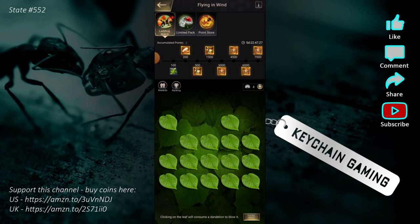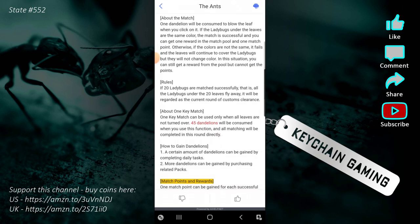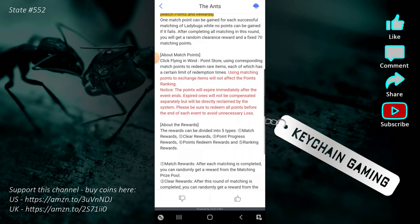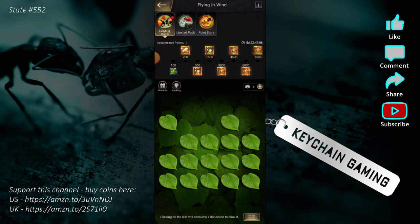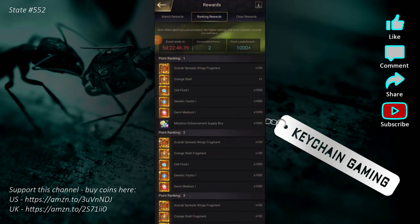This is especially important if you're a free-to-play player and not spending on this. As you match, you gain points, and after you complete a page you're given additional rewards. Looking at the rewards: there's a normal pack with some resources, a rare prize pool pack giving insect shells, creature remains, and honeydew, and then a chance at an extraordinary prize with materials for leveling up your gems and cells.